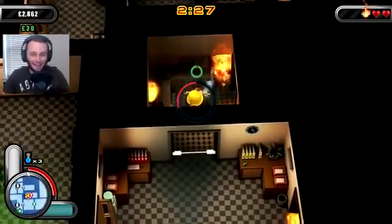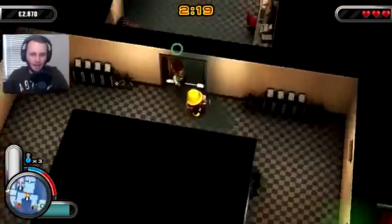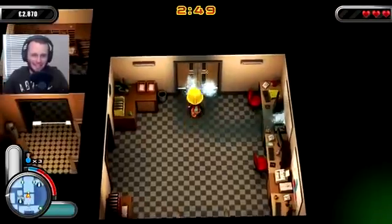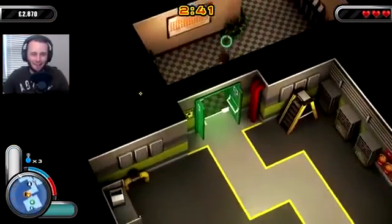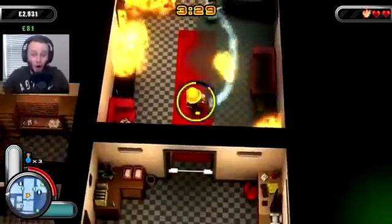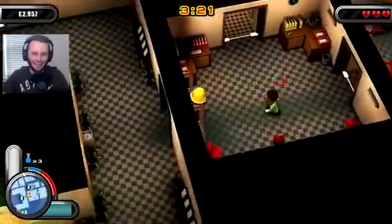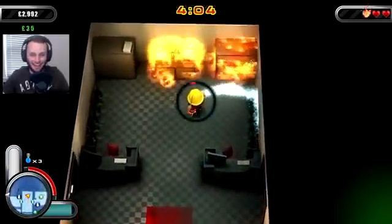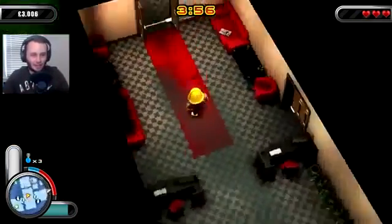Oh, another survivor - yes! Come here buddy, follow me. Let me get off these fires real quick. I almost lost a heart. Come with me friend - I don't know why you stayed in a burning building. You gave me another minute! Next room - let's beat this door down. Another guy - come here, come here! Give me another minute. Let's refill and go back to this room. Another survivor - almost lost a heart there. Come here buddy - we'll get another minute. Let's put out this room. Almost lost another heart - if that circle around my character fills up I lose a heart. This room is extinguished.